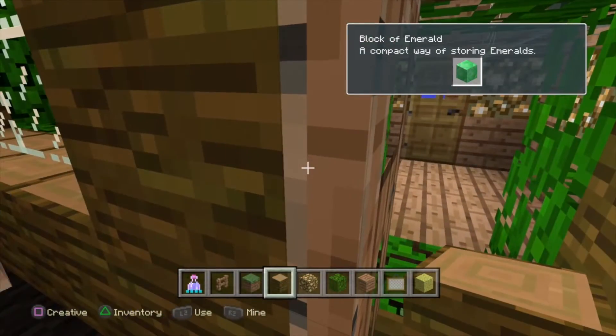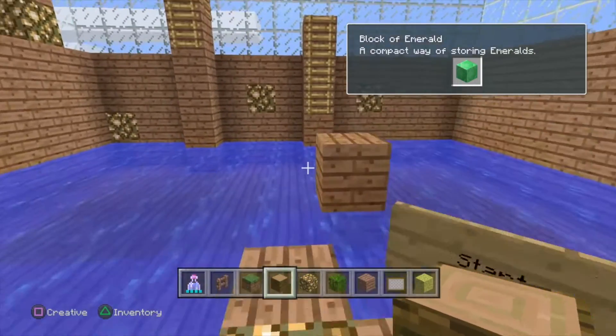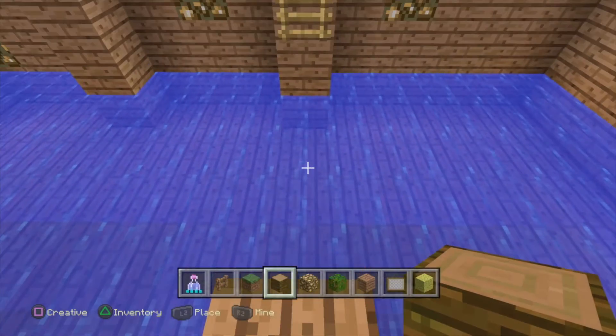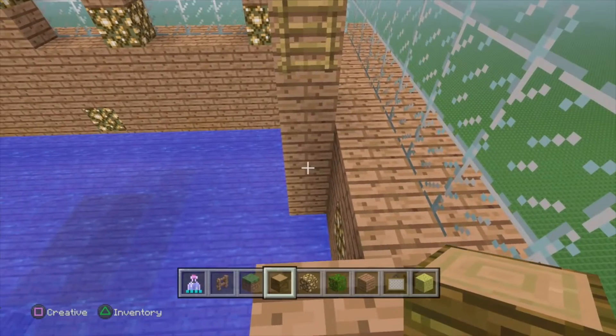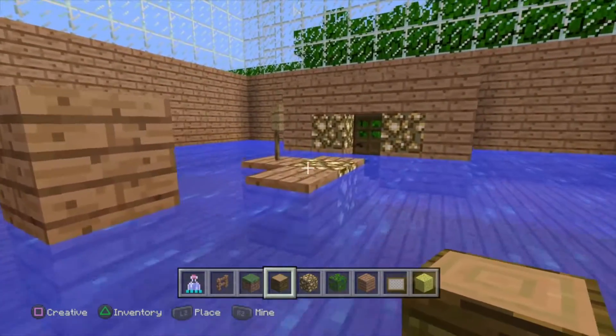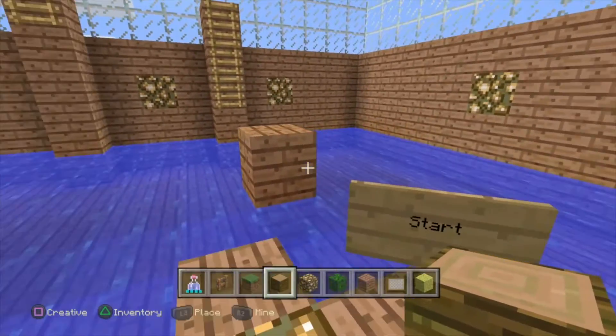So that's the library. Now we have to break the emerald block into our new room, which is what you've all been waiting for — it's a parkour room! Here's the start. I might fail a lot, just don't flame me. We go up and we have to jump onto... oops, that was bad. If I don't do good I'll just fly and show you.